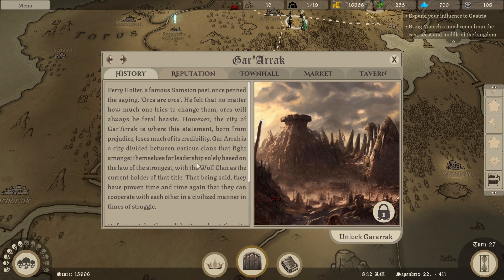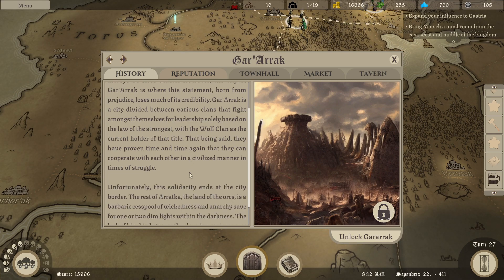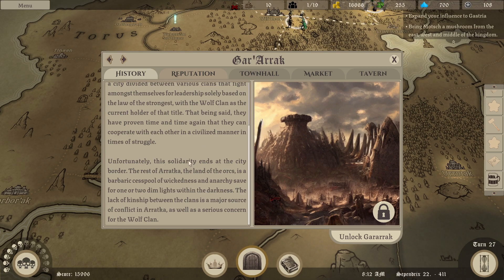Gar Arach. A famous Samsean poet once penned the saying 'Orcs are orcs' - he felt that no matter how much one tries to change them, orcs will always be feral beasts. However, the city of Gar Arach is where this statement, born from prejudice, loses much of its credibility. Gar Arach is a city divided between various clans that fight amongst themselves for leadership solely based on the law of the strongest. But the wolf clan is the current holder of that title. They have proven time and time again that they can cooperate in a civilized manner in times of struggle. Unfortunately, the solidarity ends at the city border - the rest of Arach, the land of the orcs, is a barbaric cesspool of wickedness and anarchy, save for one or two dim lights within the darkness. The lack of kinship between the clans is a major source of conflict in Arach, as well as a serious concern for the wolf clan.